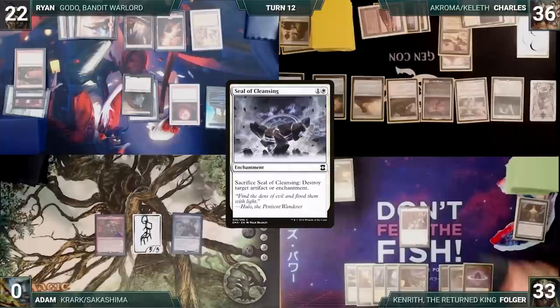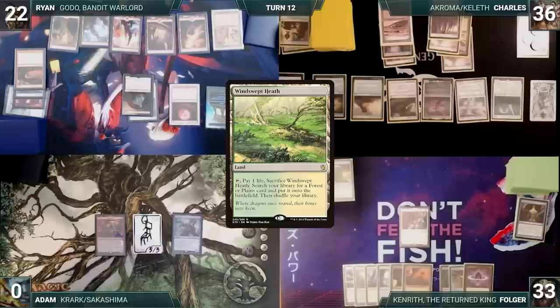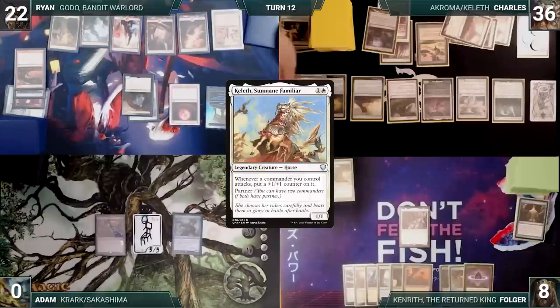Folger draws and plays a Windswept Heath, then ends the turn. During his upkeep, Ryan loses his Mana Crypt trigger and takes three damage. He draws and passes. Charles draws and moves directly to combat. Akroma and Odrik both trigger. Odrik's trigger resolves first, giving his creatures keyword soup, then Akroma's trigger resolves, giving them +1/+1 for each keyword. Charles attacks Folger with Odrik, Linvala, Akroma, and the Warrior. Folger can't block and takes 25 damage. In his second main phase, he recasts his commander, Keleth, Sun Mane Familiar. Oketra's Monument triggers and creates another 1/1 Warrior.